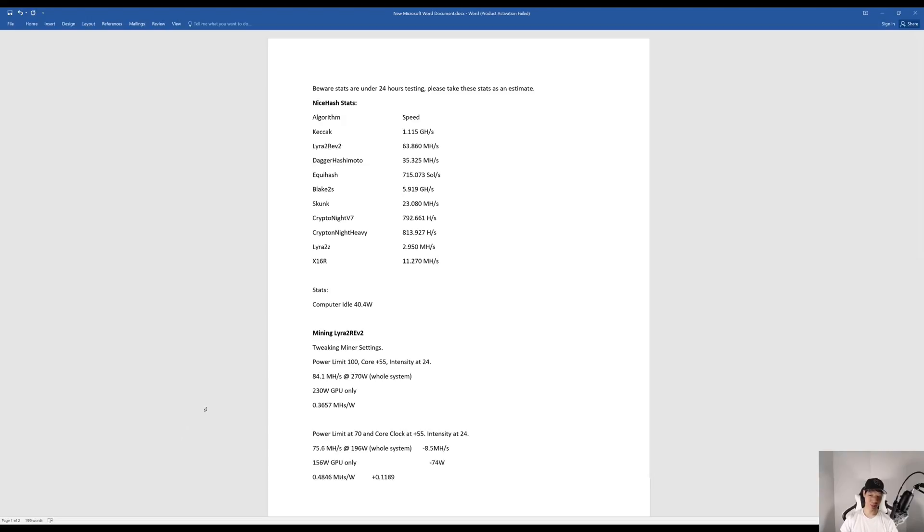Changing the power limit to 70, I was averaging around 75.6 mega hashes at 196 watts. My GPU itself was only consuming around 156 watts. I did lose 8.5 mega hashes but I also dropped 74 watts. My efficiency did increase by 0.1189, so I was getting around 0.4846 mega hashes per watt.